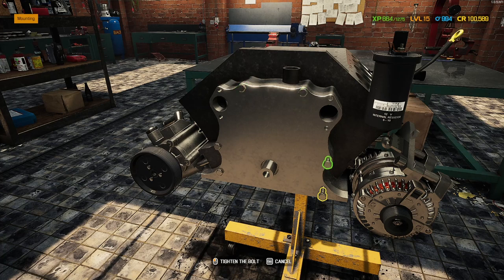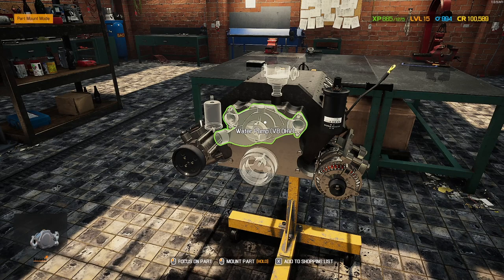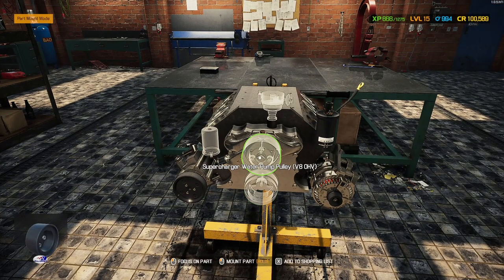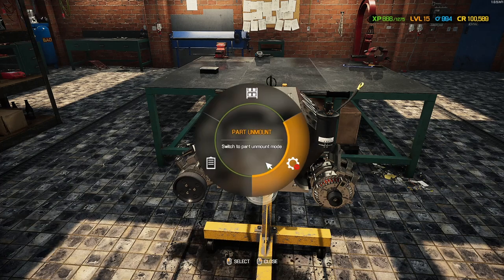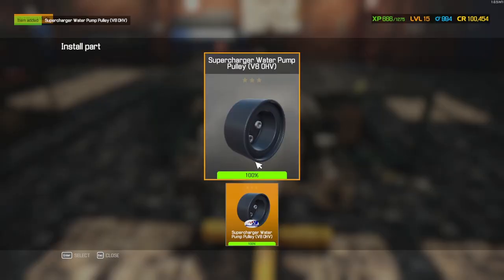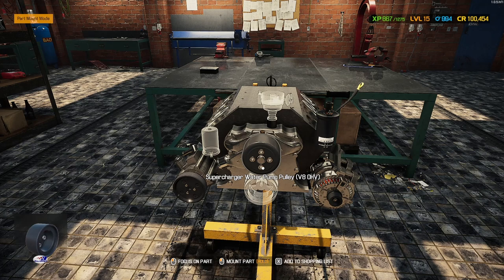So here you can see the engine coming together. This one here is just a water pump. Here is the first item that changes for the supercharged build — this is the key indicator that you are making a supercharged engine. If you can't find it, add it to the shopping list, buy it, and put it on. There it is — that's the bottleneck I wanted to show you. You might not be sure if you're making the supercharged engine at that moment, but now you are. I'm going to assemble the engine, put it back in the car, drive, and that's the end of the video.